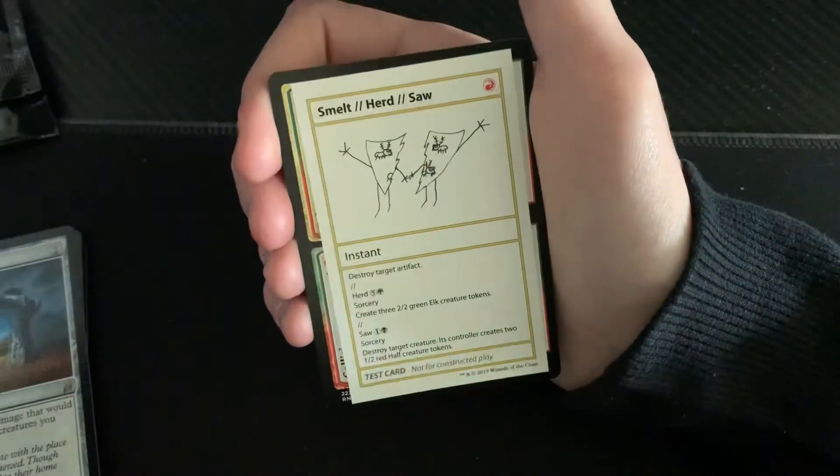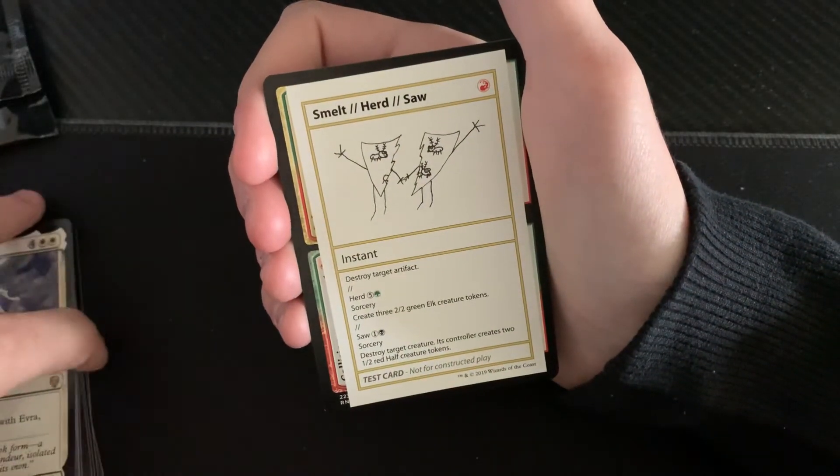Avra Helicon Witness, and we got Smelled slash Heard slash Saw. This is a pretty good pack for me because I got a card that I really wanted, so that was a good pack.